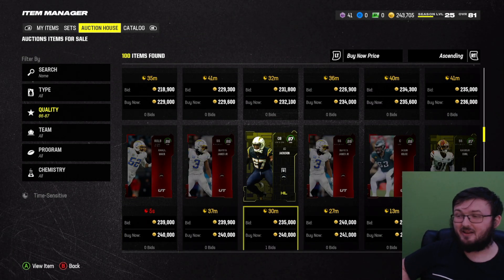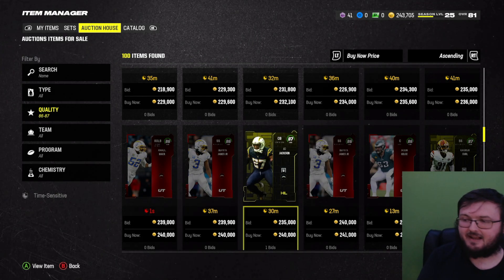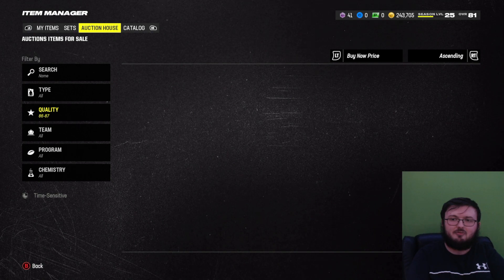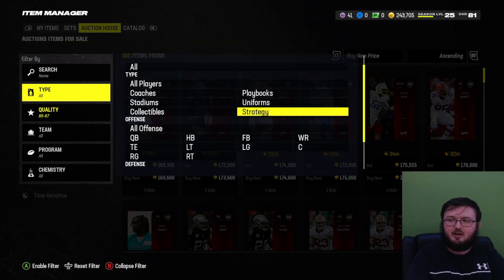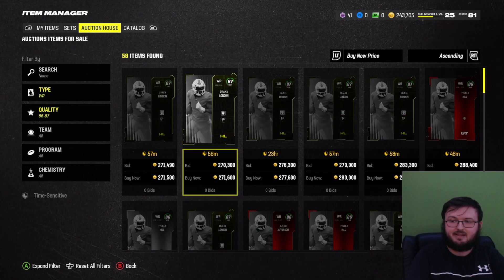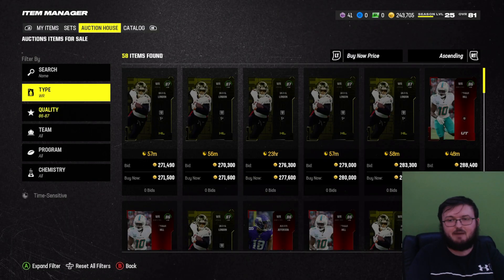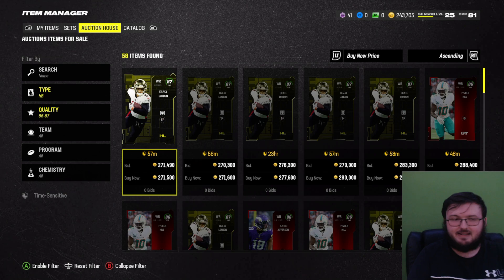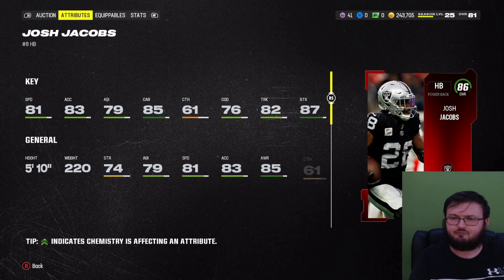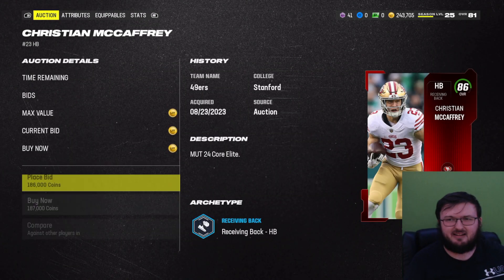I'm not looking for another quarterback — I like the RG3. That JC Jackson might be decent but we have a decent secondary. Let's look at offense, because I think offense I can increase immensely with this. I can't get Drake London because I don't have 271,000 coins, so going offense YWC-wise, I'll have to go down an overall. Josh Jacobs — 81 speed — no, that's not going to cut it.